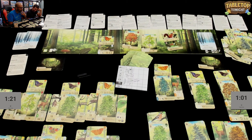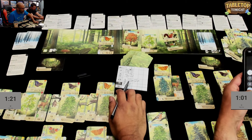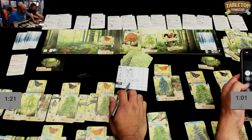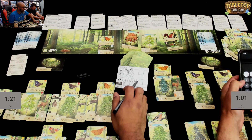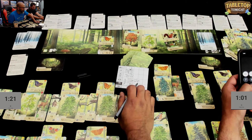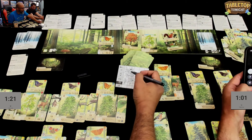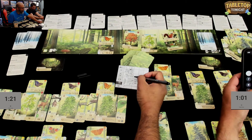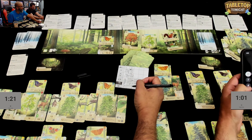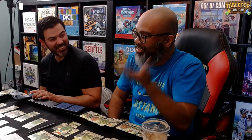Final totals. Daryl: trees seventy-four, top and bottom twenty-seven, sides thirty-six — total one hundred and thirty-seven. Ruel: trees twenty-three, top and bottom twenty-four, sides one hundred and five — total one hundred and fifty-two. Ruel wins 152 to 137. That's a very close game considering how fast they played — about thirteen minutes total.